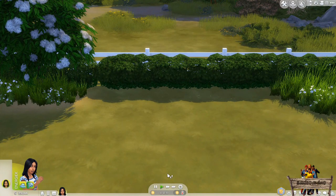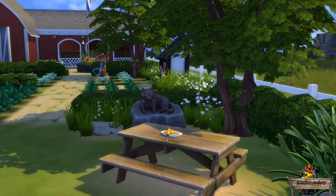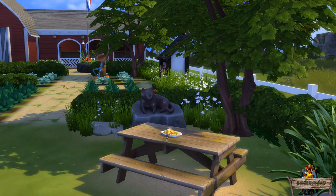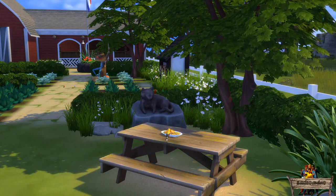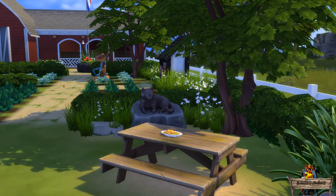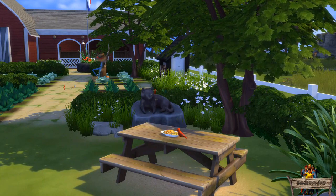Besides placing this swarm of bees onto the ground, it can also be placed onto deco slots. The idea behind this is that I thought it would be cool to make it look as if a swarm of bees has been attracted by food leftovers on a table, for example. Because of the ability to place the object onto the deco slots on the table too, the bees will appear above the food on the table.